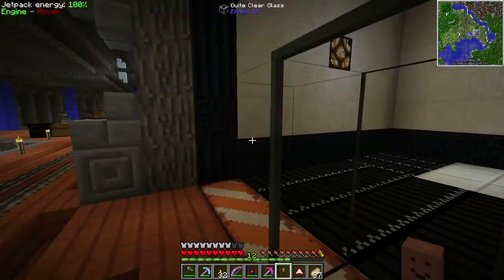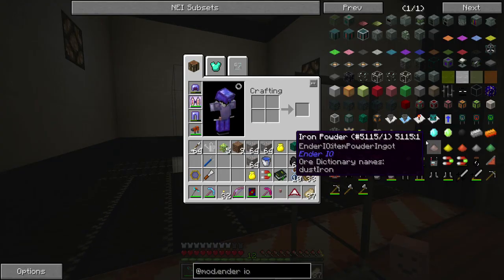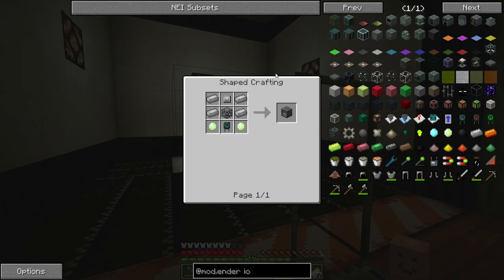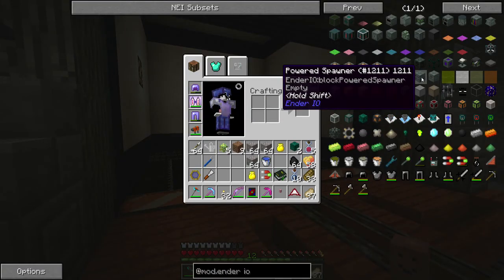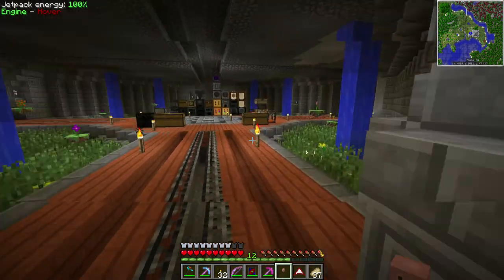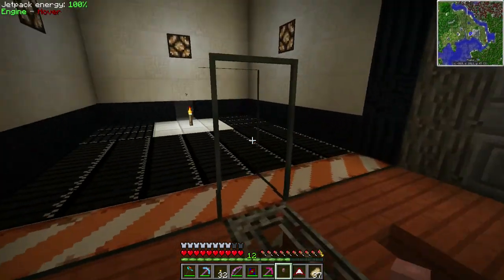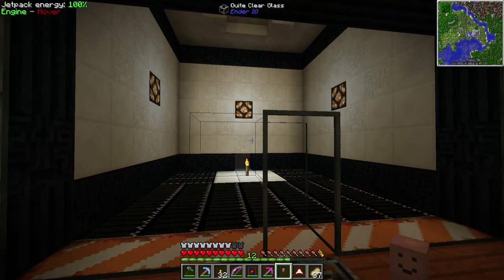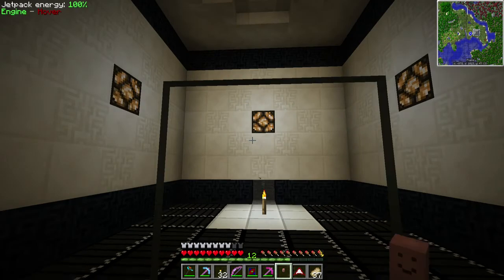I tried out 2.1 to see if I wanted to manually update it, but the End IO spawner requires a ton of energy — like 800 RF per tick on the lowest setting, going up to 2000 RF per tick. I don't have that power yet, so I think I'm going to stick with the Mine Factory Reloaded spawner. The problem is it needs mob essence to work, and you get mob essence by killing mobs using a grinder.